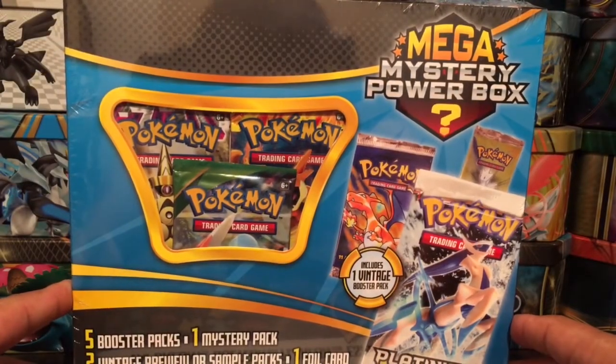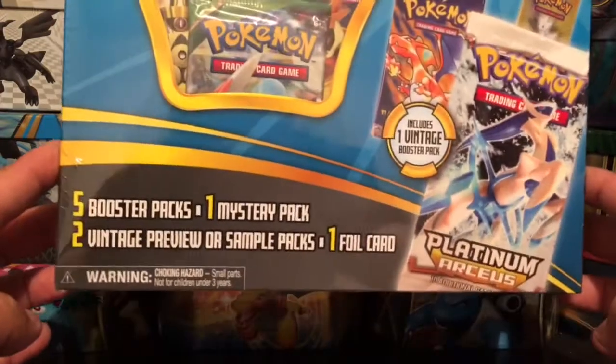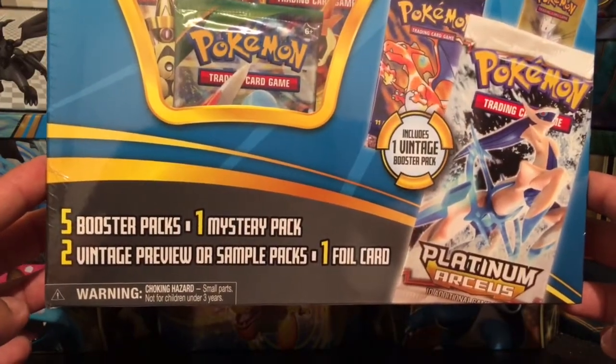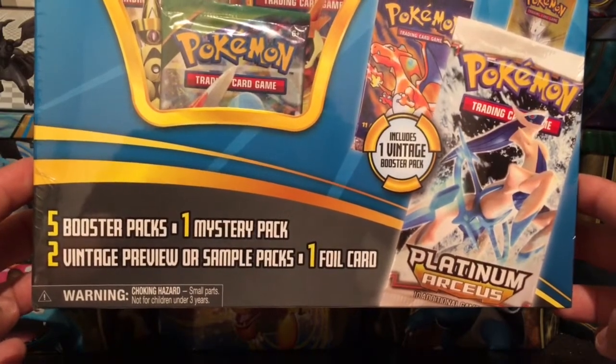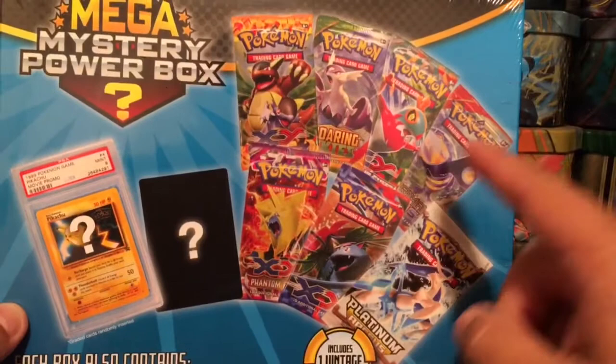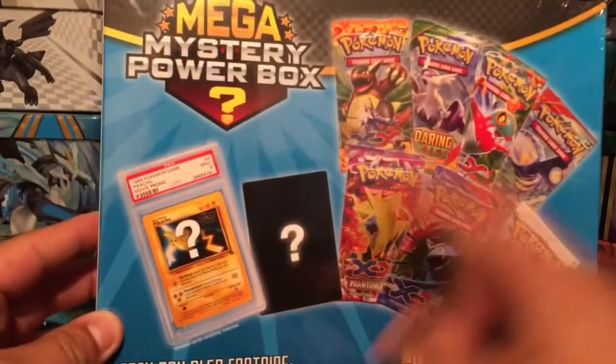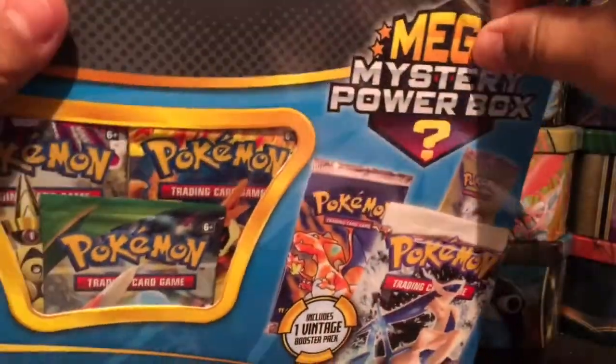So I got my hands on one of these Mega Mystery Power Boxes. This one is supposed to have five booster packs, one mystery pack, two vintage preview or sample packs, and one foil card. Let me show you the back — you're supposed to have five packs, one vintage or preview pack, a mystery card, and a foil card. Let's open this bad boy up!